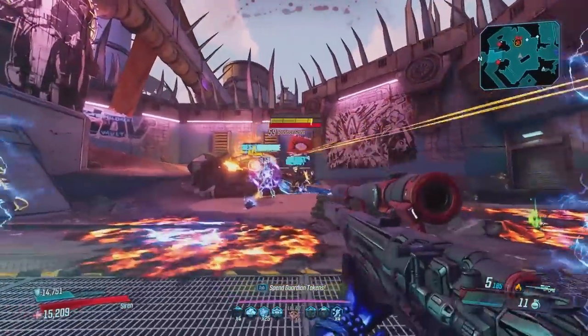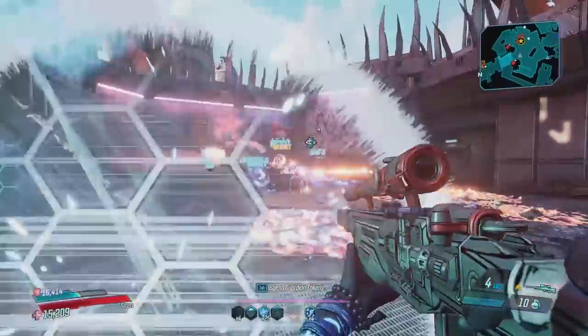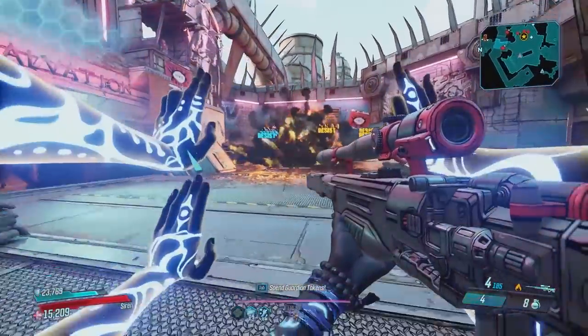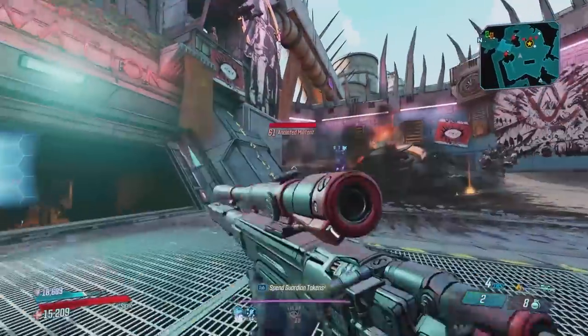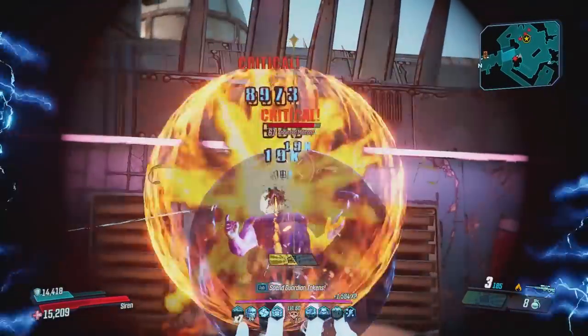Starting off, I want to quickly go over the Mayhem 4 and above class mods. Keep in mind this is their dedicated drop location, so their drop rates are the same across all Mayhem levels. Since class mods do not have Mayhem levels attached to them, you're better off just farming for these on Mayhem 4.